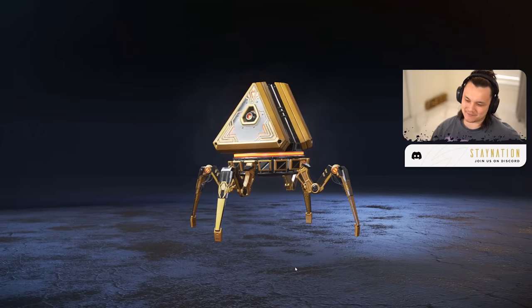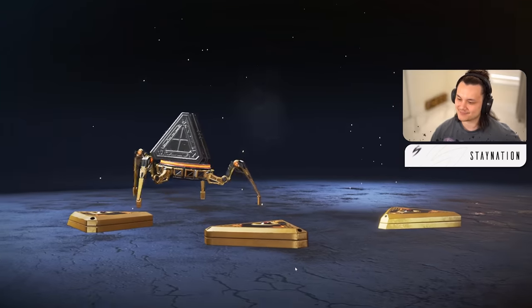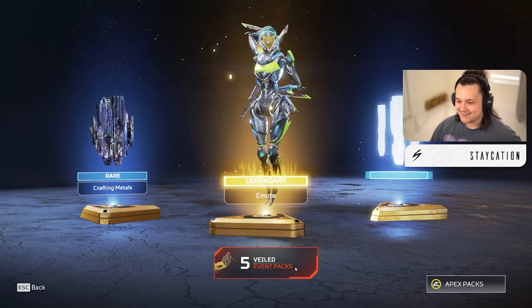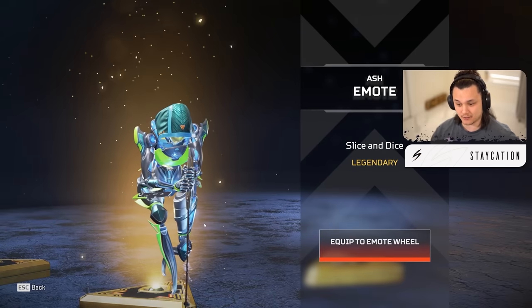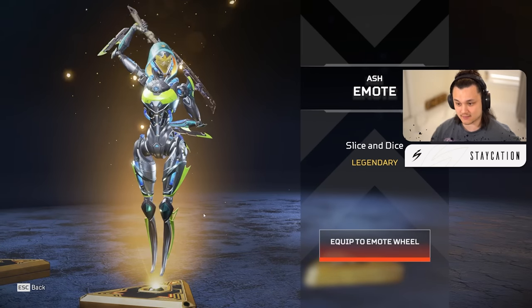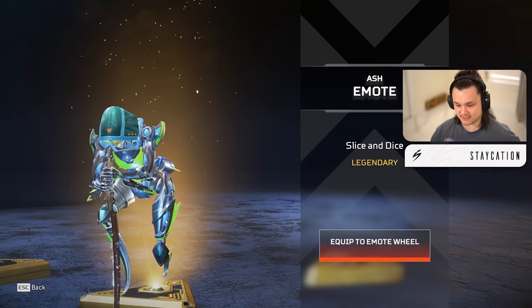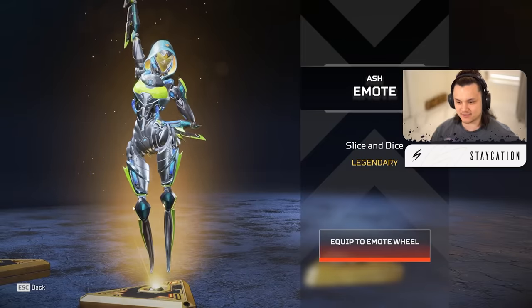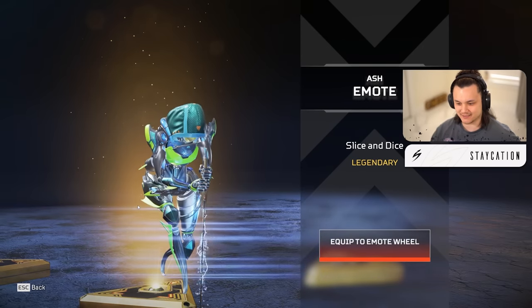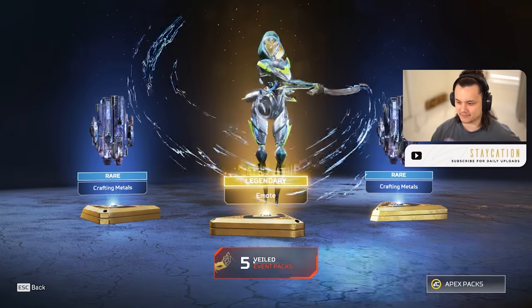We got a legendary Ash emote. She's doing a little one-arm action and then slashes the floor - honestly pretty cool. If you do that on top of someone's death box you kind of flaunt it and then stab the death box - that could be pretty neat. I'll give that a seven.